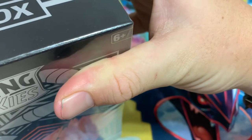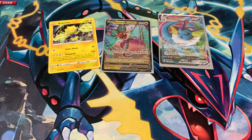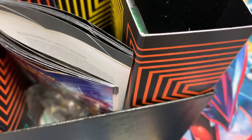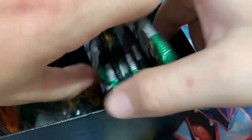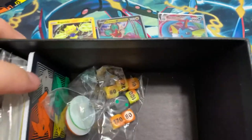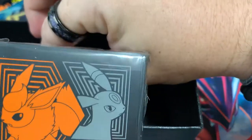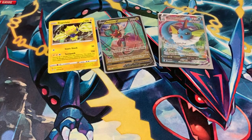Ripping open the second box. Same contents pretty much — eight packs. We get different dice and different sleeves. You get the Leafeon, Flareon, Umbreon, and Jolteon on the sleeves instead of the other one. It's cool how they have two different ETB artworks — it's only been happening recently, but I think it's pretty dope. Another eight packs to go, let's get right into it.